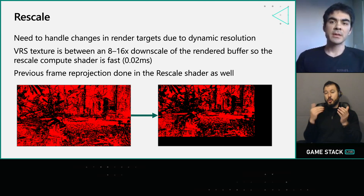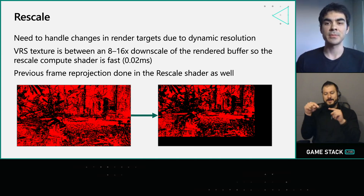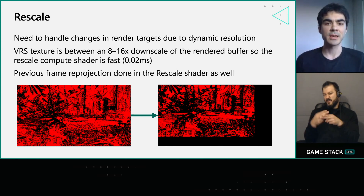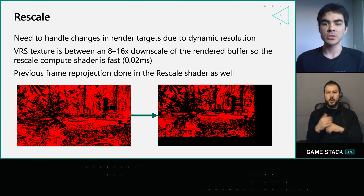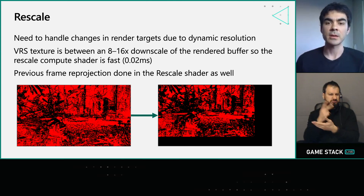The rescale shader takes the output VRS texture from the previous frame and rescales it to work with the dynamic resolution downscale if necessary. It's extremely lightweight because it's running on an 8 to 16x downscale of your render target, so it's quite fast. We also do the reprojection here — unlike TAA, you can get away with an approximate reprojection because worst case you'll get a single frame of reduced resolution in the area of fast movement. In practice, we didn't see any artifacts from the approximated reprojection.